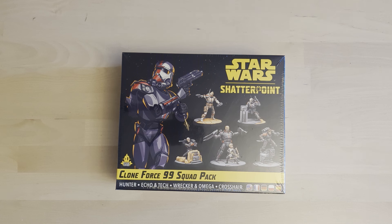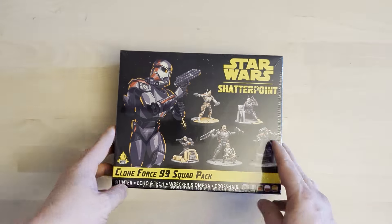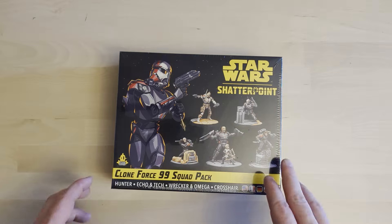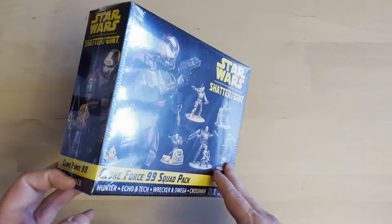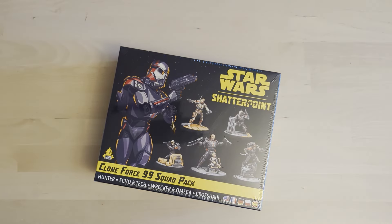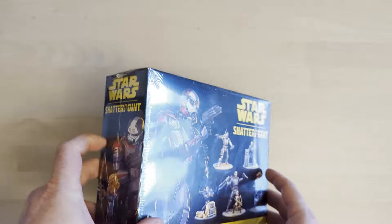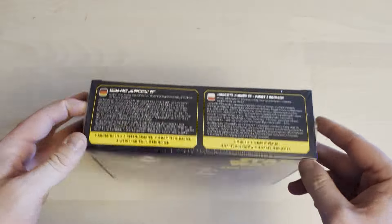Hello everyone and welcome back to the channel. Today we have our latest Star Wars Shatterpoint unboxing, looking at Clone Force 99, aka the Bad Batch. This has just landed in the UK with a couple of delays — it was officially supposed to be out last Friday — but we've got it now, still in shrink wrap, so I haven't even had a look inside yet.